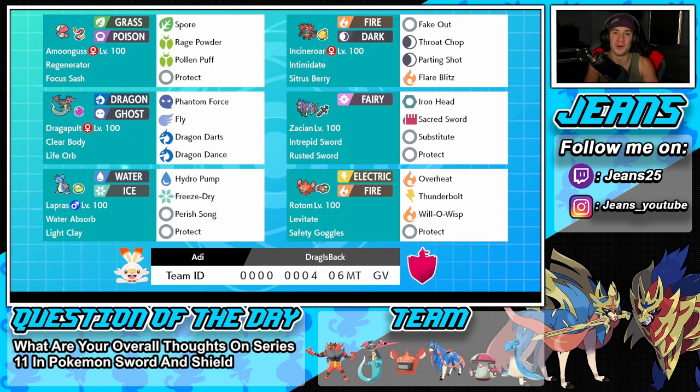Getting started with this team, we have Amoonguss in the top left corner. Amoonguss is a great support mon for any team — it's rocking the Regenerator ability alongside a Focus Sash so it doesn't get one-tapped. It has Rage Powder, Pollen Puff, and Protect.